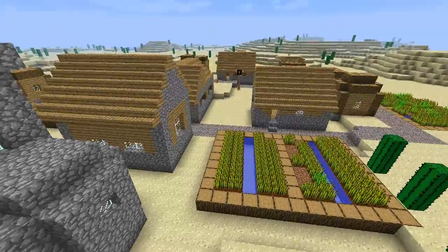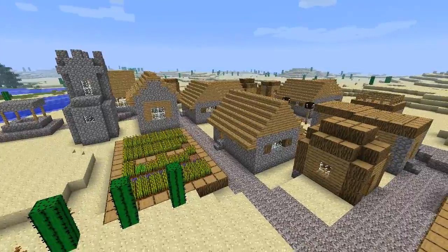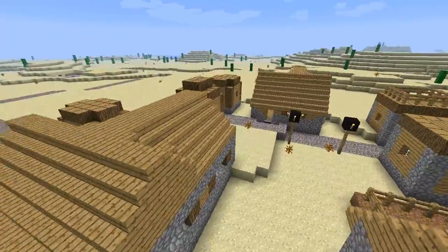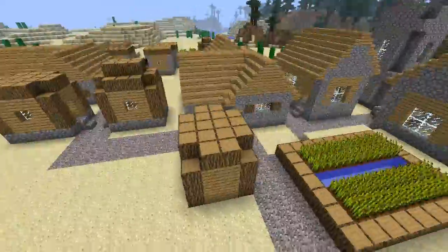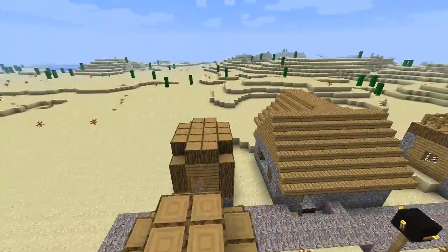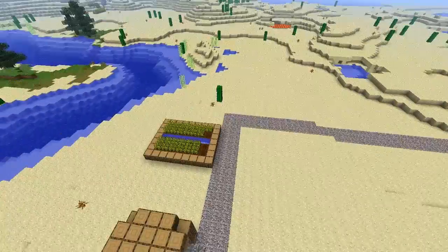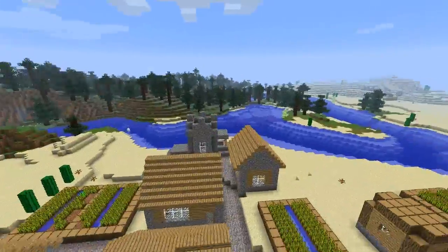That's basically it for the NPC villages currently, because there are no NPCs in the game — that's coming with 1.9. But it's nice for when you first start out, because you might come across one of these and you have plenty of shelter, plenty of houses to store your stuff. You can expand this and it's all good. Most NPC villages spawn fairly close to your spawn point.